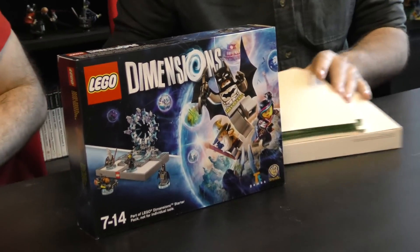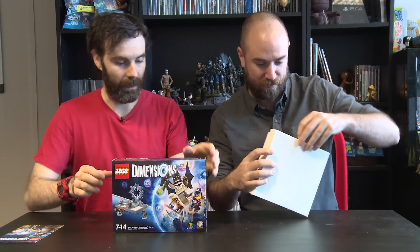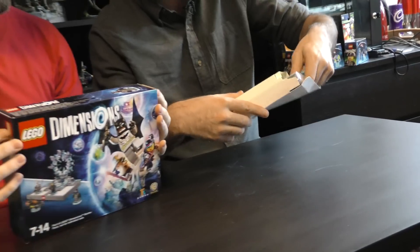It says 'need help' - need help in German. Here we have the game, and the portals and then the main bit. This is all the pieces of the portal. Are we going to get that out?